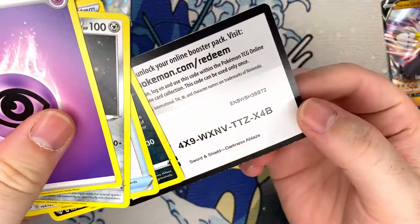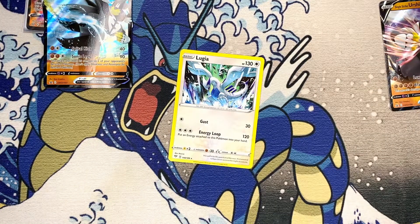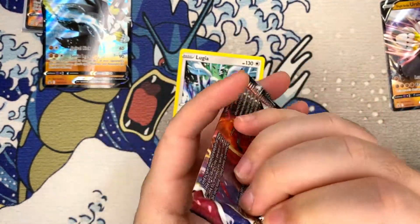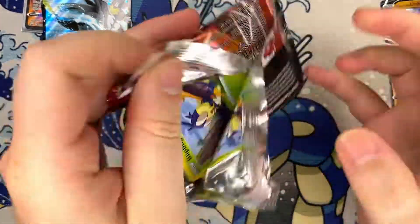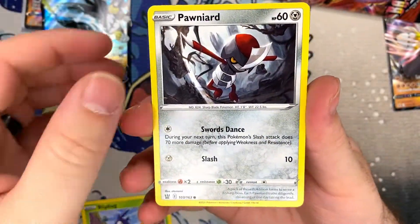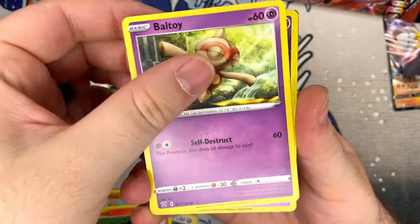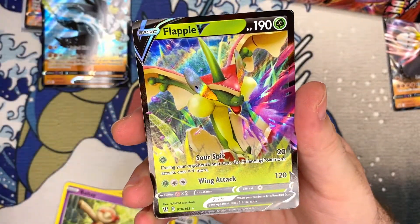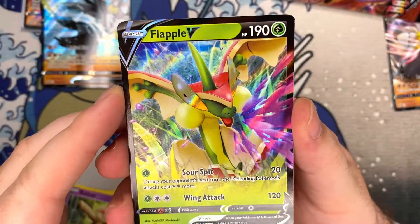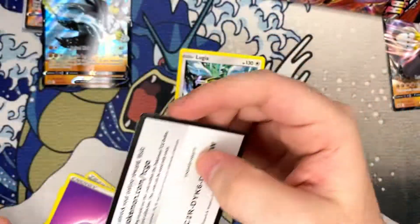Decent non-holo rare. We're on to our last two Battle Styles pack — it's not looking good, I think I chose wrong. We'd need some crazy stuff out of these last two packs. All right — Flapple! Goofy-ass Pokémon but we'll take that, that's a hit. There's that code. Look at all this trash over here, jeez.